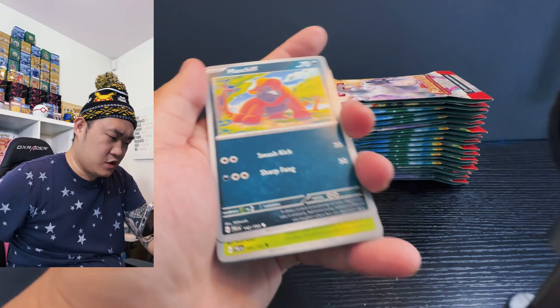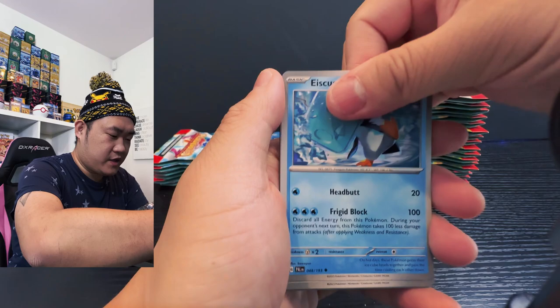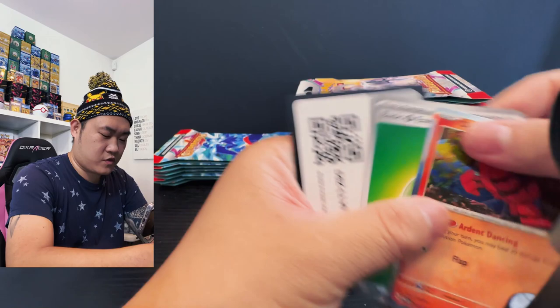Next pack — starting off with Maschief, Pineco, Murkrow, Mankey, and then Waspinator, Squirtle, Iono — Magikarp, Magikarp and a practice studio. I think we have something — no we don't. Okay, just the Oricorio bird thing. Moving on to the next pack, nice pack!